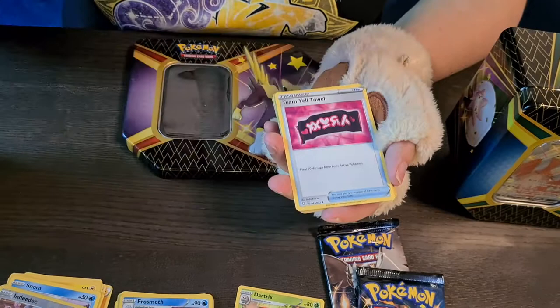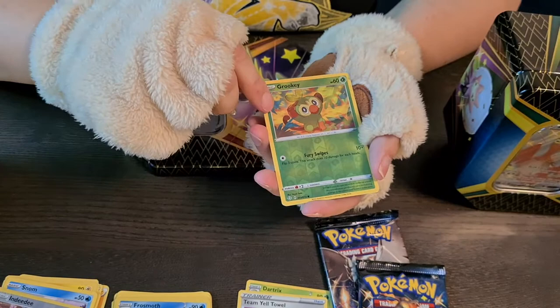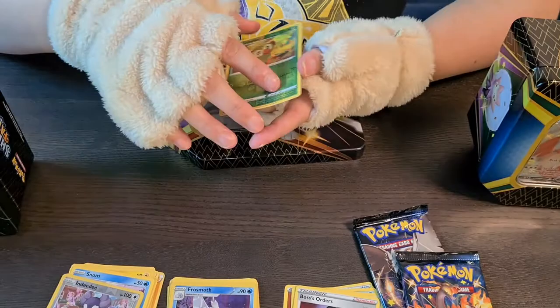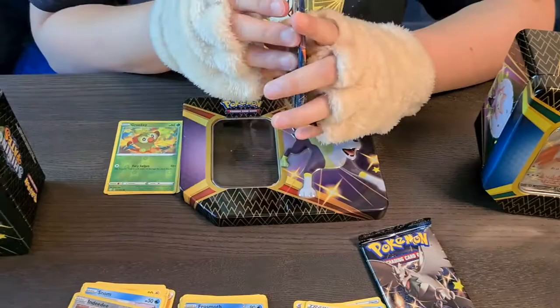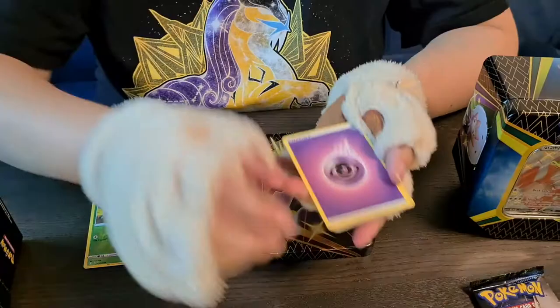Next up, another Fighting — Dartrix, Luxio. Okay, I'll keep this one, this one is for myself. Team Yell, Yanma, Morpeko, Chewtle, Eevee, Bosssy, Grookey — not really sure if I got this last time, I'll keep it just in case — and Bossss's Order. Another kind of disappointing one. So far this has not been a great thing for me. I'll put these over here — the ones I'm keeping — and the rest goes to my nephew.